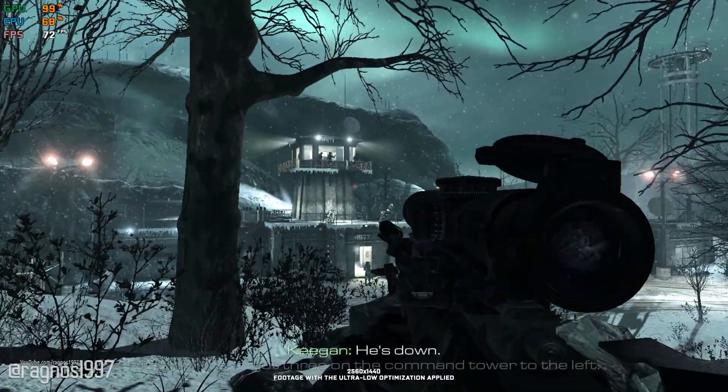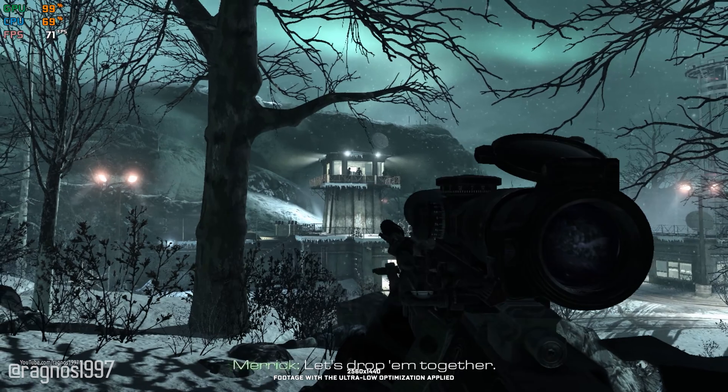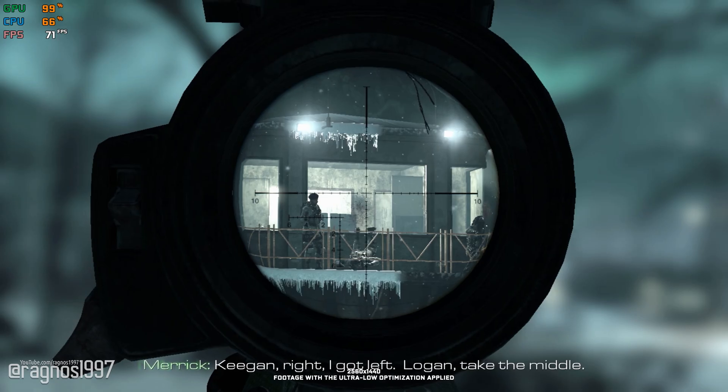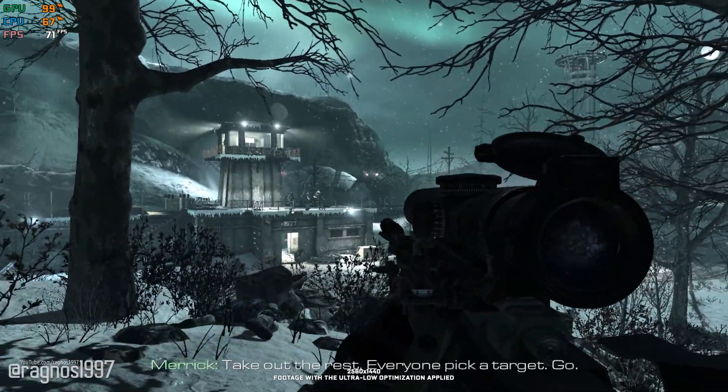He's down. We've got three on the command tower to the left. Let's drop them together. Keegan, right. I got left. Logan, take the middle. Splash three. Take out the rest. Everyone pick a target. Go.